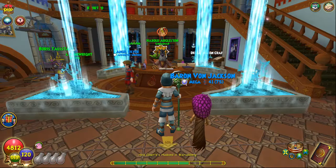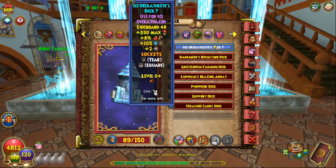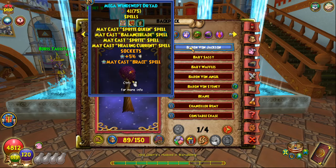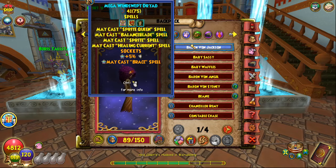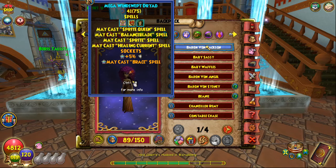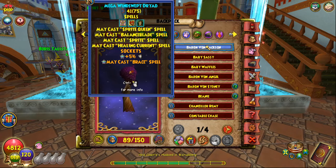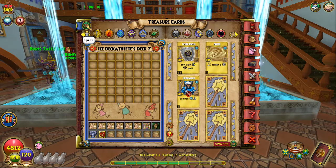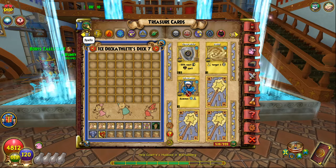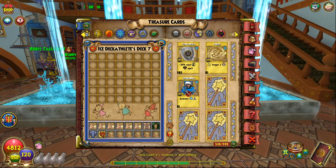So at this point you've got the deck ready — even a tier one deck is fine — and a solid pet. I also have balance blade on my pet, which casts whenever you shield. That's also a very good option. Now let's go over what deck setups you should be running for the Deckathlon. I've covered these in past videos, so I'll go over it briefly before showing some clips from inside the Deckathlon.